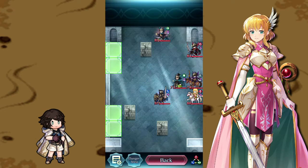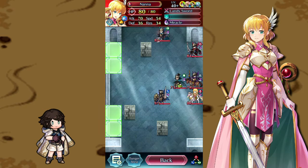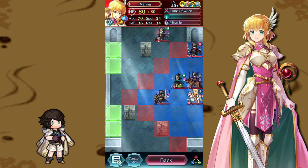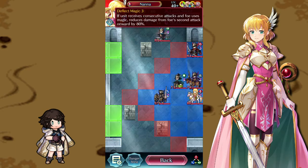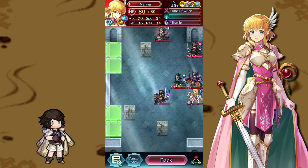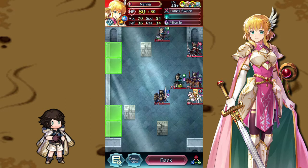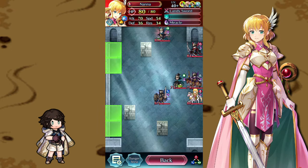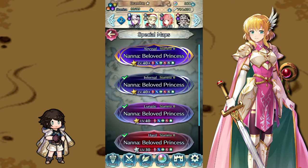We must make her pay for painting my sandwiches. This map doesn't look that difficult, though Nana herself with her deflect magic could give people a bit of a difficult time, especially since she is also kind of fast. I had a difficult time with this mostly because of the selection of units I decided to bring.